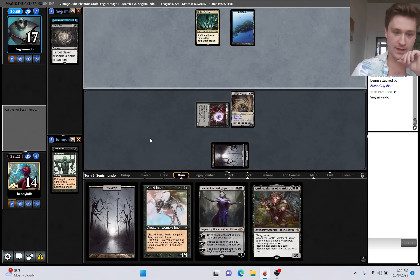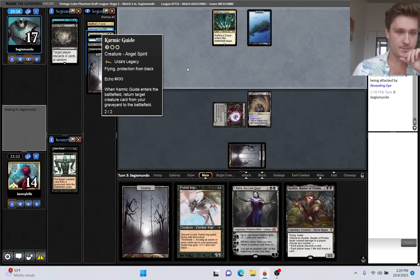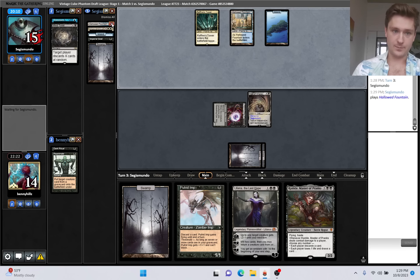We saw plenty of gas, we can continue to develop. They could play Imperial Seal to find their board sweeper, then we get to hit them for nine. Seems like a good position. They can Karmic Guide to bring back their troll potentially if they kill our troll. Pretty good position here. They play Hallowed Fountain untapped - that's a little scary.